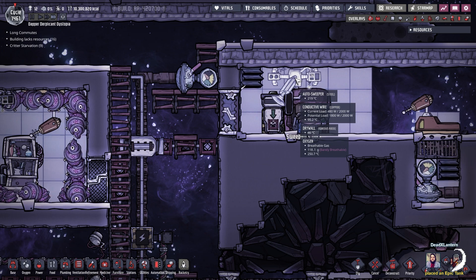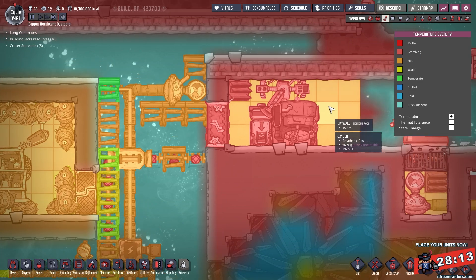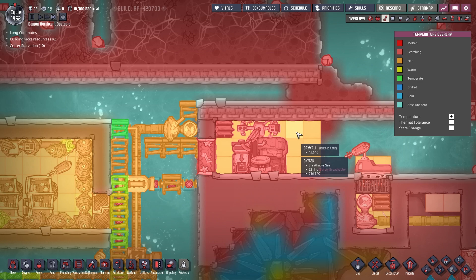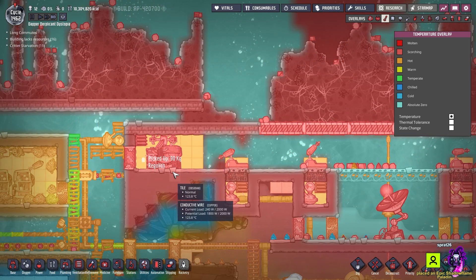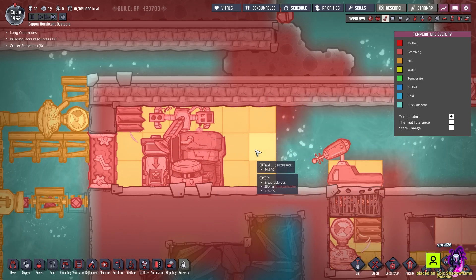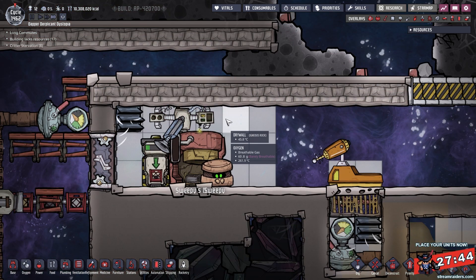The auto-sweeper is actually getting hotter though. Let's have a look at the temperatures here. That is fantastically hot bunker tile, and also reasonably warm drywall as well. We're just going to have to wait for the temperatures to adjust a bit from the gases that we're releasing onto that drywall. Hopefully it'll start pulling it down a bit, but it might be a bit of a rough one.